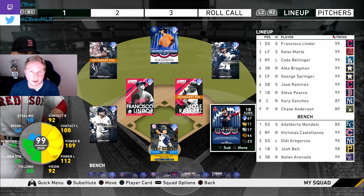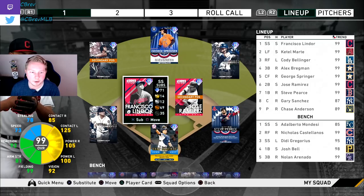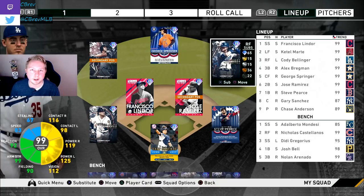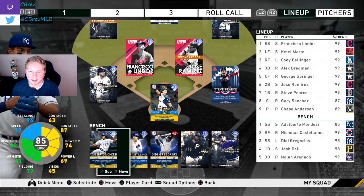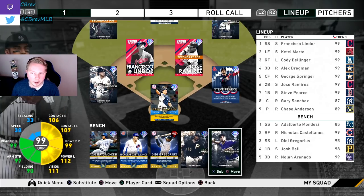99 Steve Pierce at first base — can't believe it's only been a couple years since he won World Series MVP. Finest Jose Ramirez and Francisco Lindor up the middle from MLB The Show 18. From MLB The Show 19, we got Finest Alex Bregman at third, Cattell Marte in left field, Cody Bellinger in right field, and World Series MVP George Springer in center field. On the bench: 85 Mondesi, 99 Castellanos, Prestige Didi Gregorius, 98 Josh Bell, and 99 Nolan Arenado.